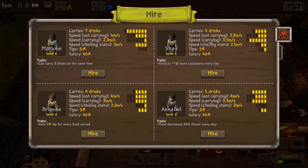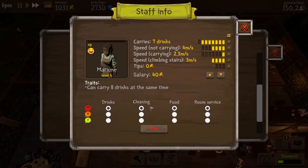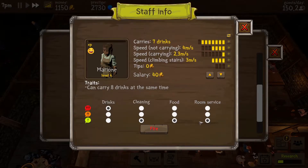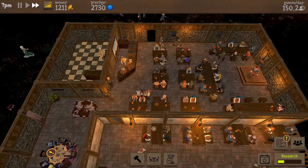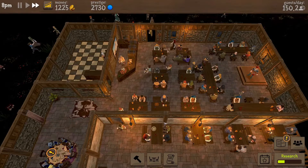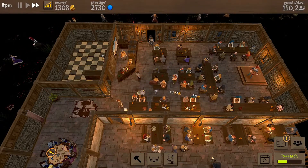We're going to take the carrying speed - carry eight drinks at the same time. Marion - I want you to put everything at low priority and just do drinks. We'll see how Marion does. That enables us - if we can keep these drinks flowing to the tables we're making big money. We may need a second barman at some stage.